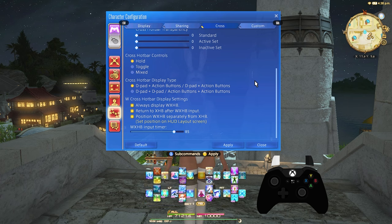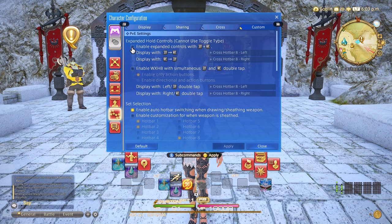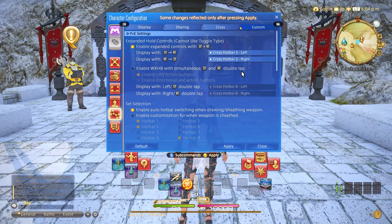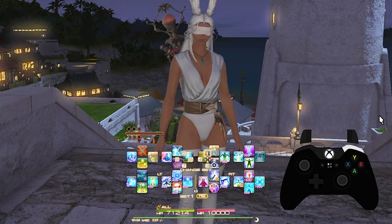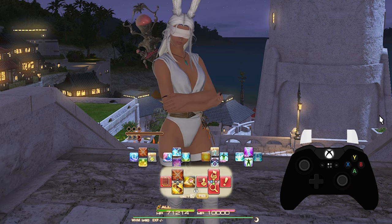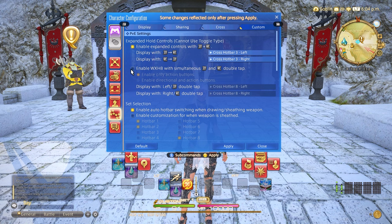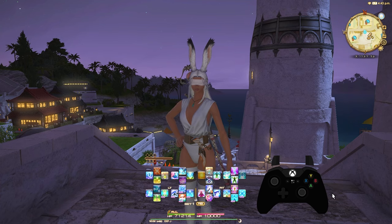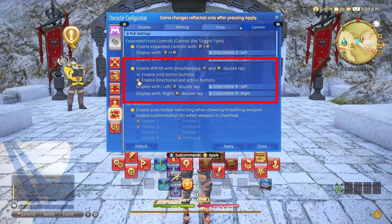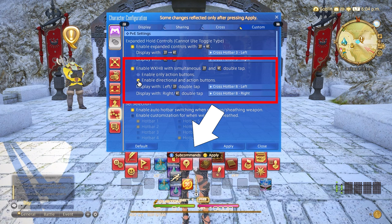The last and most important part is the custom tab — this brings it all together. We will enable the expanded hold controls. This essentially means when you press and hold the left trigger then the right trigger, you'll gain access to cross hotbar 3 on the left side, and vice versa — right trigger then left trigger gives you cross hotbar 3 on the right side. Cross hotbar 3 is our shared cross hotbar for all jobs, so this allows us to put abilities like teleport, limit break, return, and many others there. We will also enable cross hotbar with simultaneous left trigger and right trigger double tap. This means double-pressing left trigger accesses cross hotbar 2 left, and double-pressing right trigger accesses cross hotbar 2 right. Make sure to also enable direction and action buttons here to gain full access to all 16 slots on the second cross hotbar.